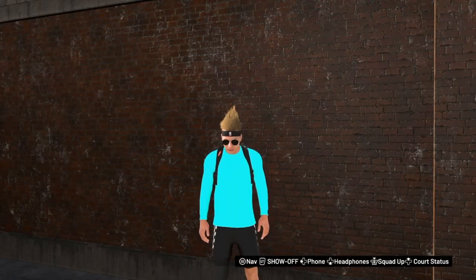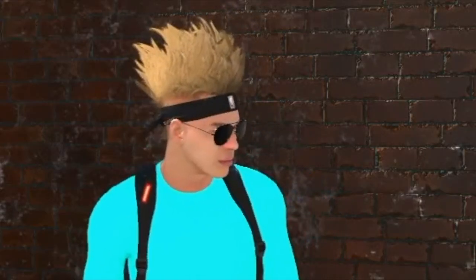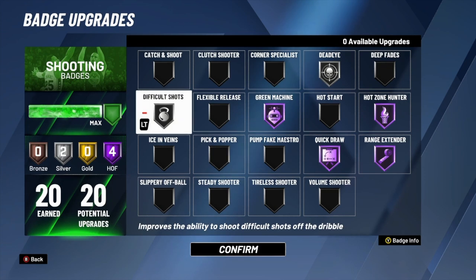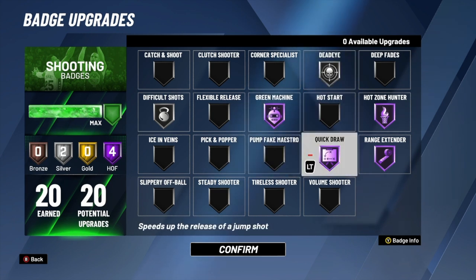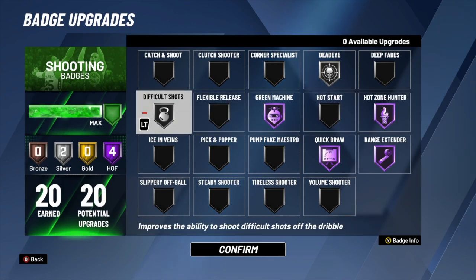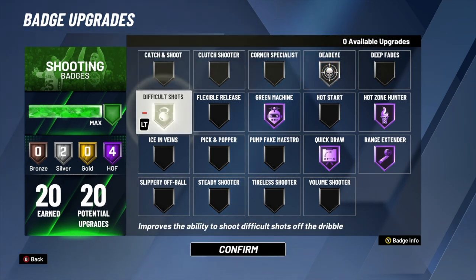Starting off, the most important part of shooting good is your badges. These badges will help you be more consistent, green more, and just play better in general. I have 20 shooting badges — difficult shots on silver, deadeye on silver, and everything else is hall of fame: green machine, quick draw, range extender, hot zone hunter. Sometimes I'll use catch and shoot on bronze or deadeye on gold. If you like to fade, throw on difficult shots, but if you don't fade you don't need difficult shots at all.